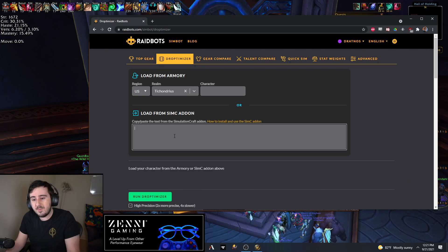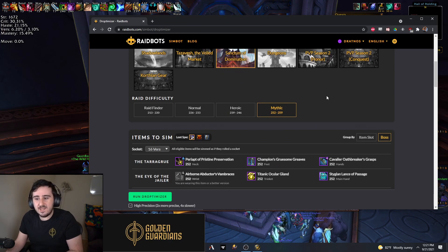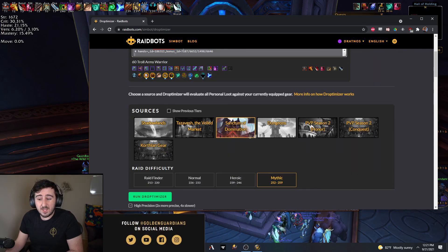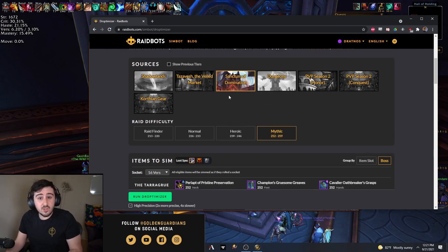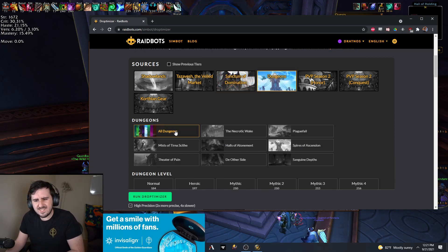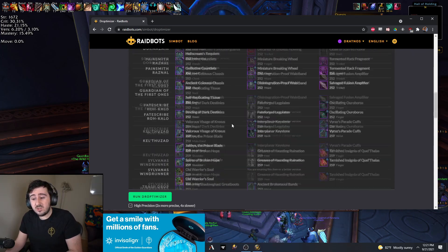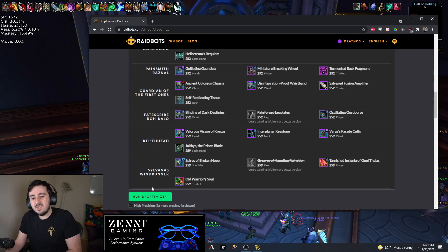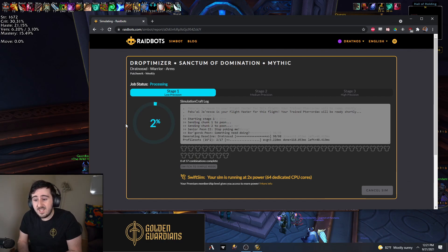You paste this thing in, but instead of going Top Gear, you're going to want to click on Droptimizer. Depending on how much you pay for Raidbots, you have to do this in more or less sims. You can sim not just Sanctum, but you can actually sim Mythic Plus - you can sim specific dungeons or all of the dungeons if you pay for Raidbots. This is still a very effective tool. I think you can sim all the raid bosses even if you don't pay for Raidbots, and the all-dungeon sim is gated behind paying. So you can actually see which items are going to be upgrades for you, and then you can ignore, for instance, Sylvanas and Kel'Thuzad, and figure out where the best belt or bracers are for you.